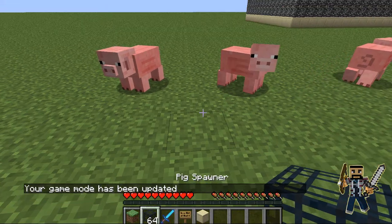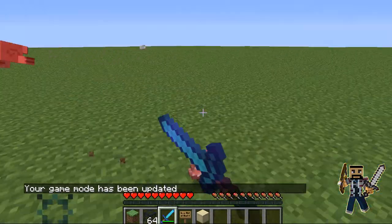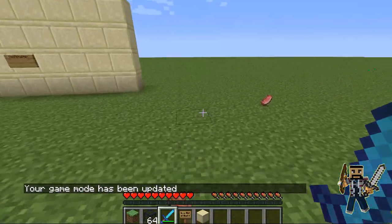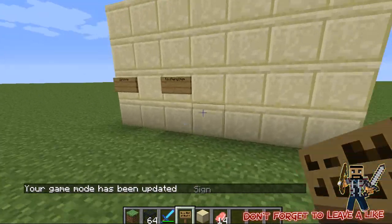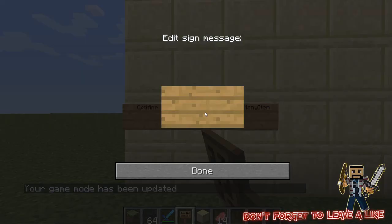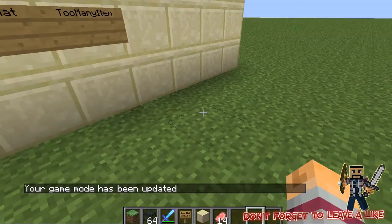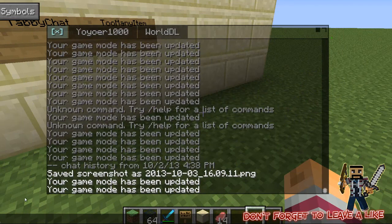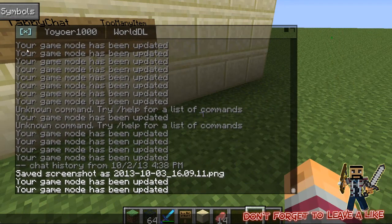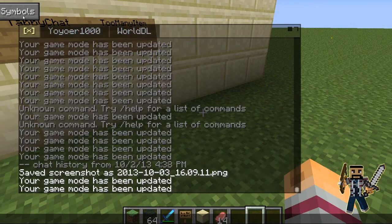The next mod I'm going to talk about is Chaby Chat. I just really like it — you can move it around and do all that stuff. I moved it a bit over, and you can set it for different worlds. It shows your chat in a customizable position.